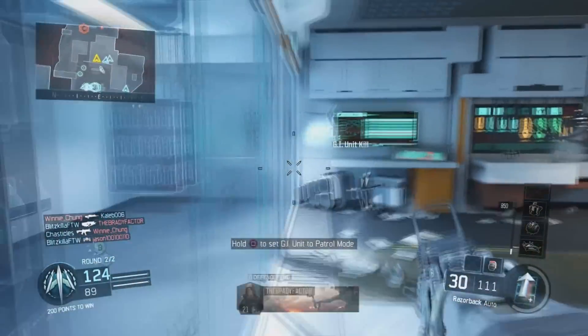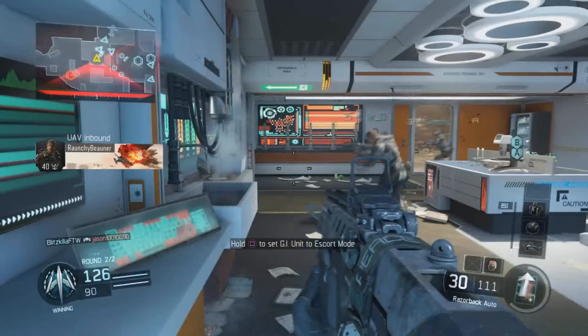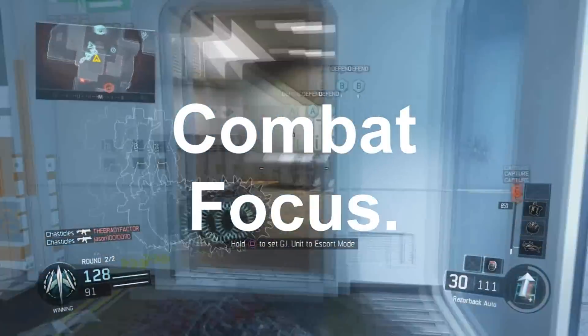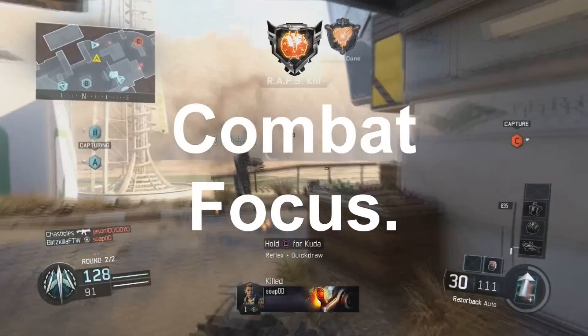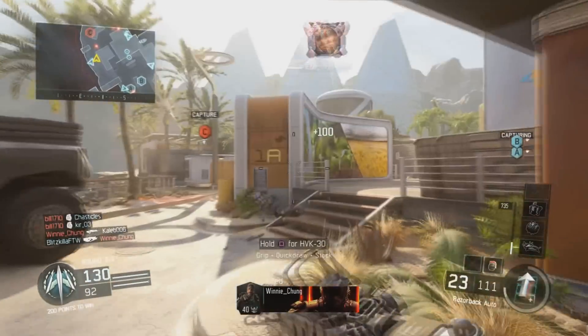We're going to be talking about Black Ops 3, the most useful specialist ability. It's called... power charge or something like that. It's the Seraph's special ability — not the special weapon, not the Annihilator.